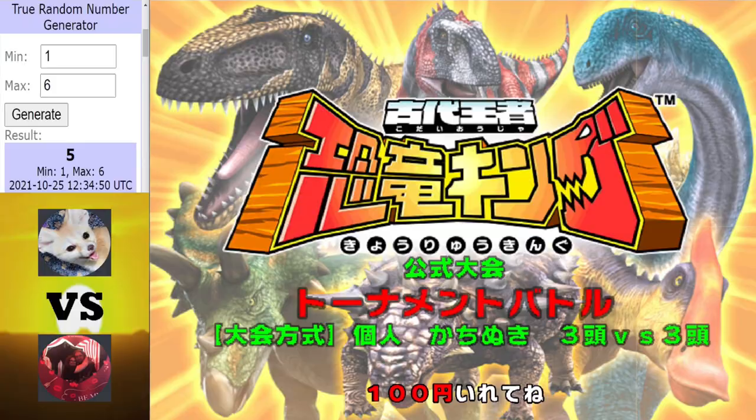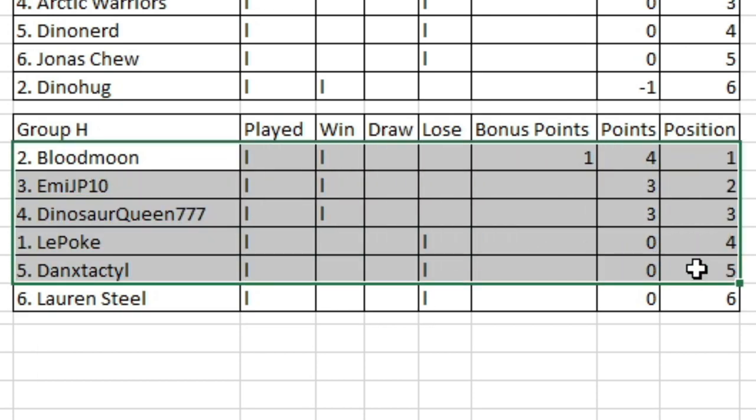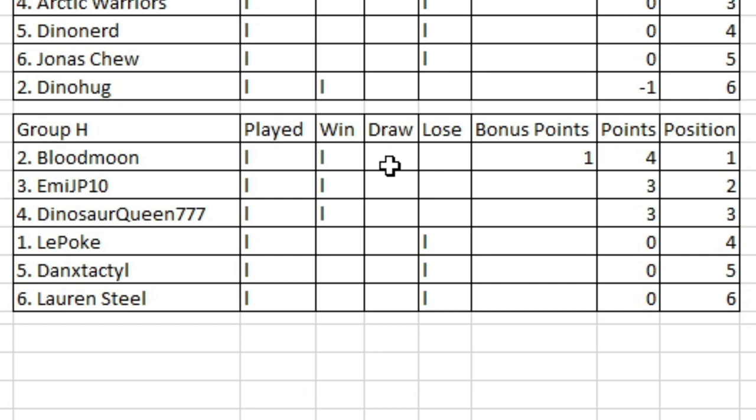I think Group H speaks for itself, to be honest. I didn't expect these two to lose their first matches — especially Danex Tactile. Probably the upset of the tournament so far: Danex Tactile losing their opening match against MEJP10. But look at that — Blood Moon topping Group H with a bonus point win. Dinosaur Queen opening up her campaign with a win as well. It could be tough for Lauren in this group because she's the only newcomer — all the others have been in it before.